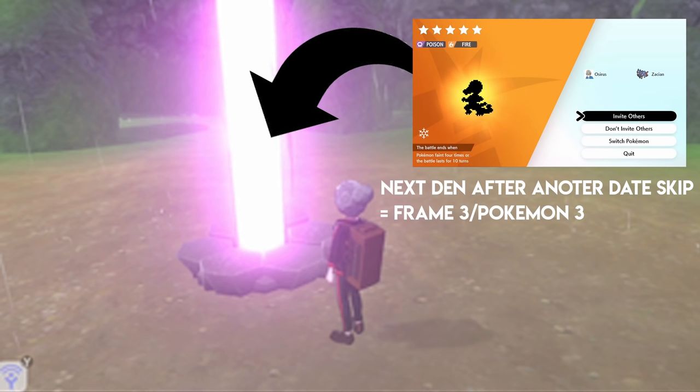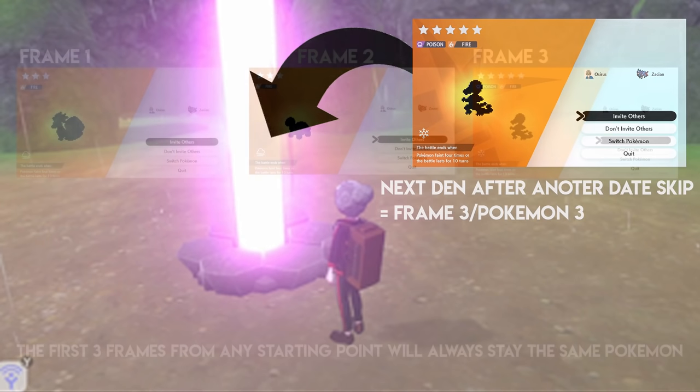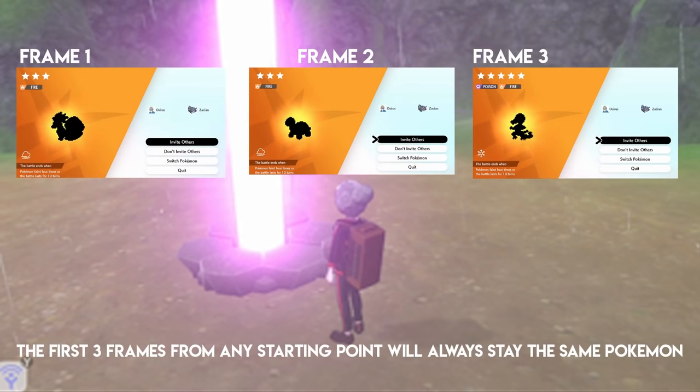A frame in a den is each individual skip — or to make it easier, each individual Pokemon when you change the date to get a new Pokemon in a den, that's the next frame. Right now at this den, because we haven't gone into it, the first Pokemon in this den is always going to be frame one. When skipping the first three frames from any save point, those first three Pokemon are always the same.